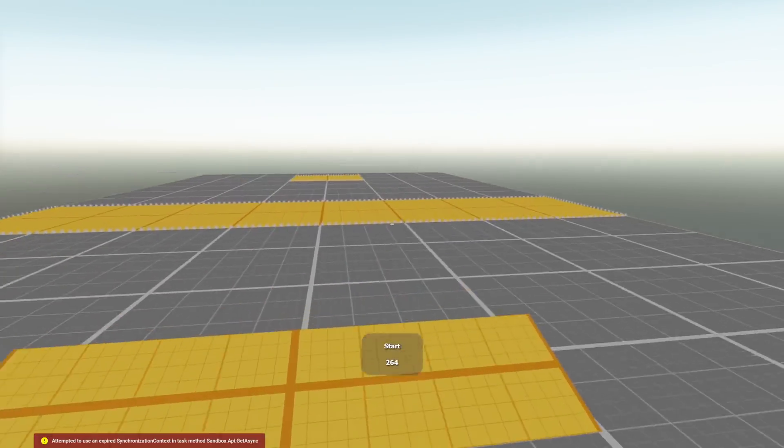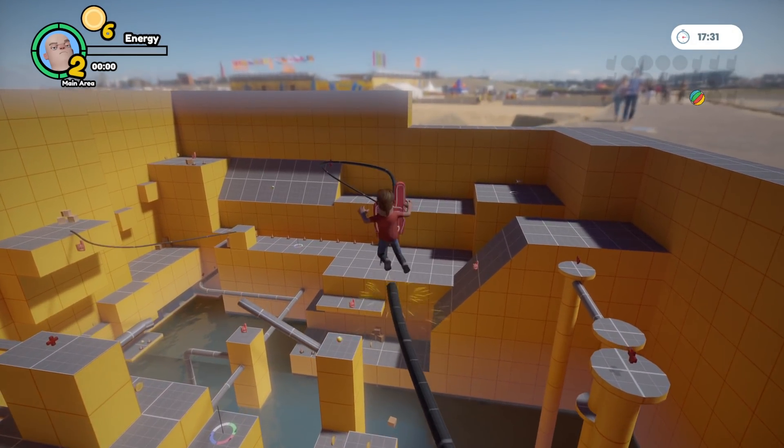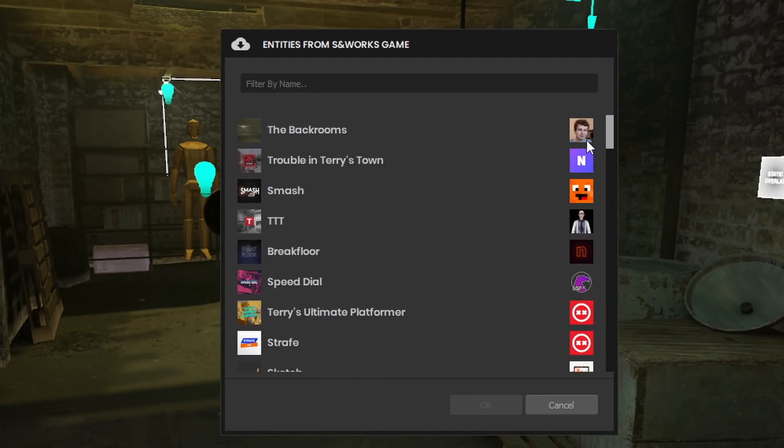It's time for the sandbox news. This week we have Surf, the ultimate surf game. We also have a new platformer game, Terry's Ultimate Platformer. There's some new clothes, and entities in the level editor have gotten a complete rework.